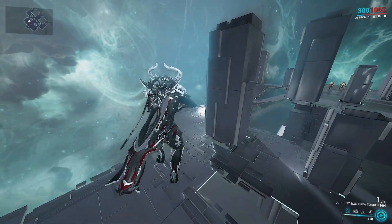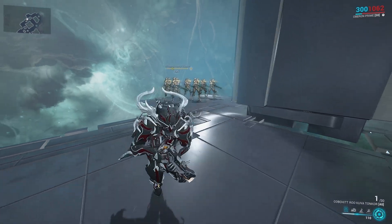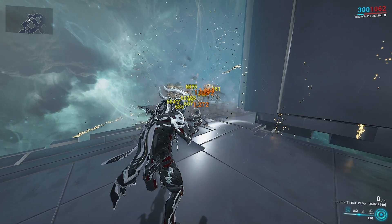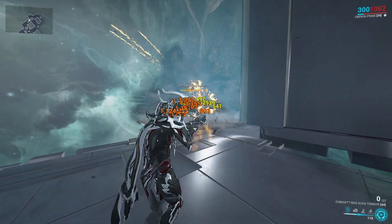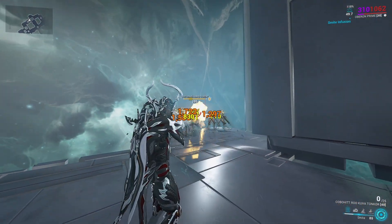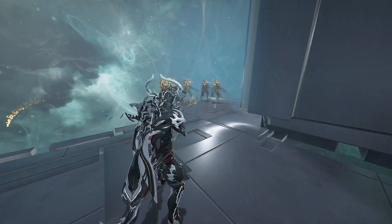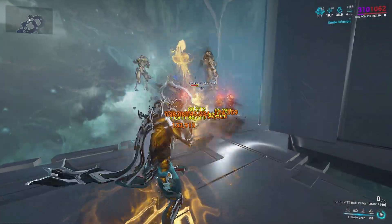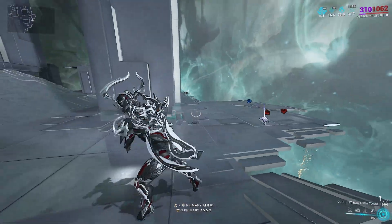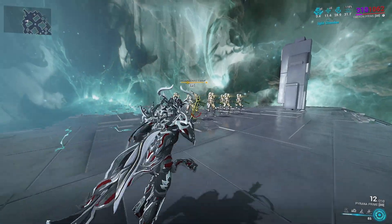We are going to try our weapons out against the level 195 corrupted heavy gunners and see how they fare. First, the Tonkor — it's an AOE weapon so I'm not expecting it to do a whole lot here. Yeah, the armor value is providing a bit of a challenge, but if we were to strip the armor, stuff does die very quickly. Armor on Steel Path enemies will provide AOE weapons with a bit of a problem. Let's try out the Piranha Prime.